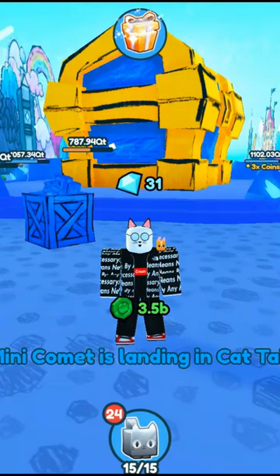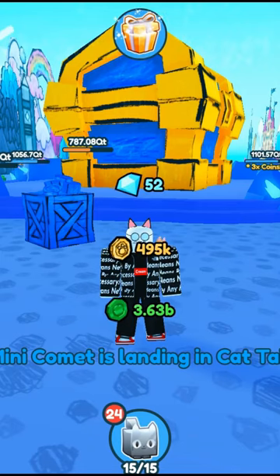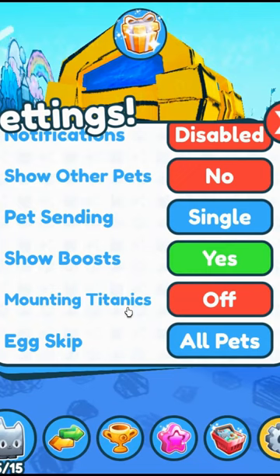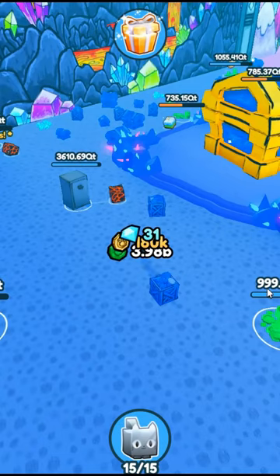Alright guys, I'm going to be showing you the best way to get the brand new clover currency in the St. Patrick's Day update in Pet Simulator X. It's pretty simple, honestly. All you want to do is set your pet sending to single and come to the last part of the map — this is the doodle cave — and send your pets everywhere.